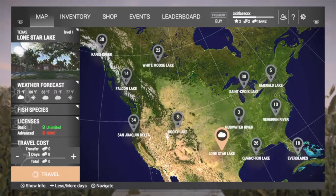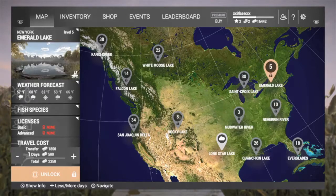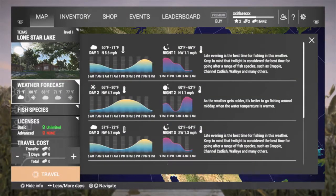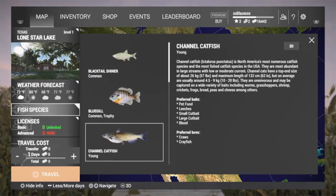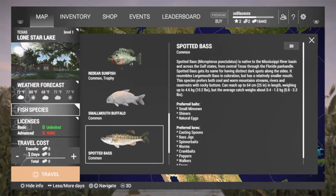In the home screen, you can scroll around the maps with your right stick. There's only one map unlocked — Lone Star Lake — and that's where you're going to hang out. Weather forecast shows each day is different. The peak of the curve is the peak fishing time, shown in yellow — that's when the fishing will be the best. Down one from weather forecast, you will go into fish species, and it will tell you what each fish is on that lake, what their preferred lures are, and their preferred bait.